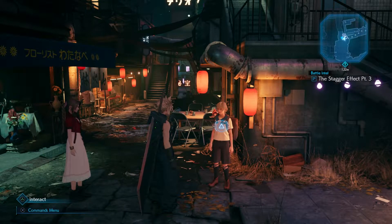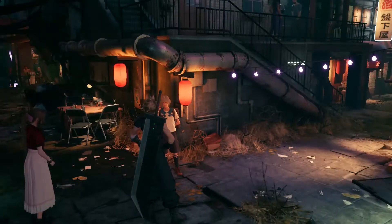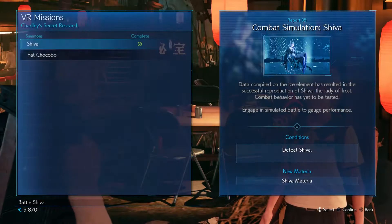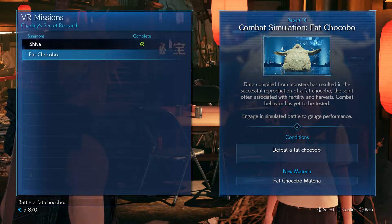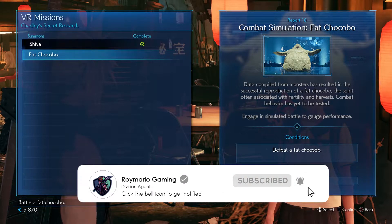Hi guys, welcome back to another Final Fantasy 7 Remake video. In today's video I'm going to show you how you can obtain the Fat Chocobo summon and give you some hints and tips on how you can defeat him. If you enjoy today's video don't forget to drop a like and subscribe for more Final Fantasy Remake content.